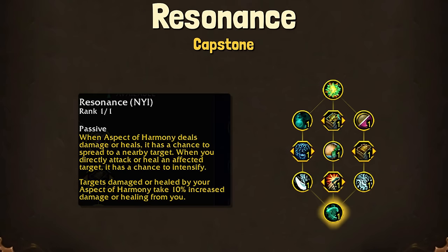Our capstone is Resonance. This is not yet implemented, but when Aspect of Harmony deals damage or healing, it has a chance to spread to a nearby target. When you directly interact with a target affected by this, it has a chance to intensify — I'm not sure to what degree it intensifies.